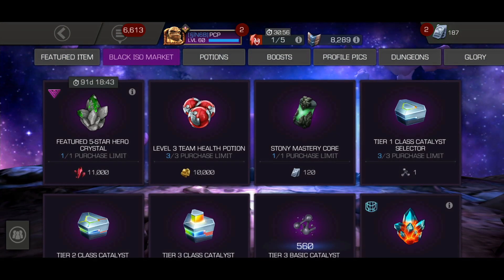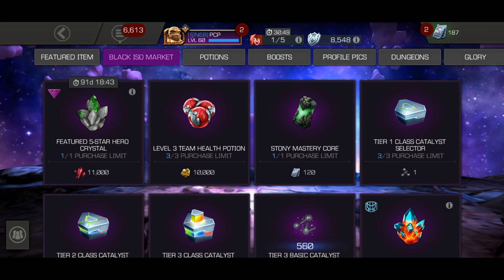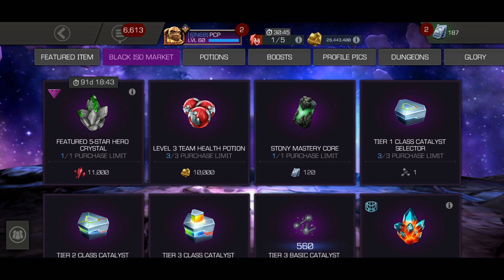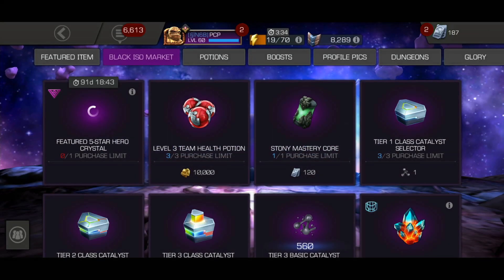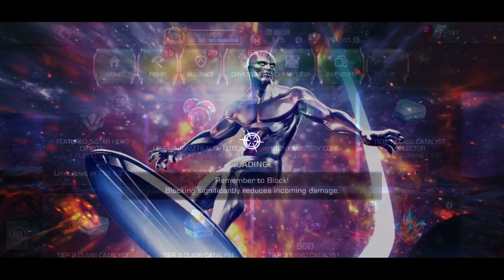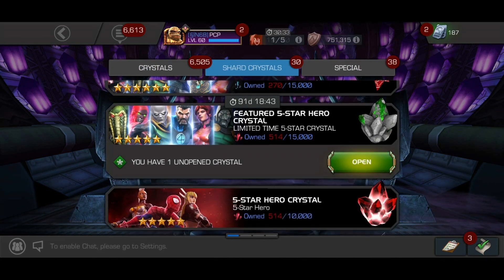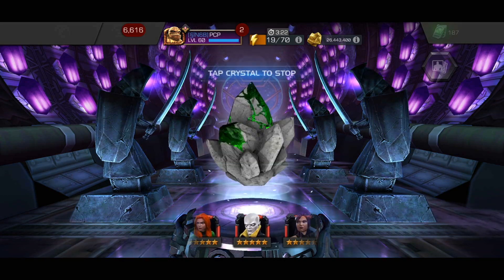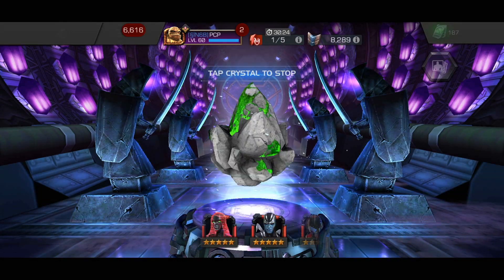So there we go - this is gonna be attempt number five. Yes, number five already. I opened three when the crystal came out and on the same day actually managed to get enough five star shards for a fourth try, which was pretty damn bad. So today, crystal number five - we want that Dr. Doom so bad. Awakening gates, 2099 would be sick, Mr. Fantastic and a whole bunch of other stuff. Let's just put it in and hope for the best.